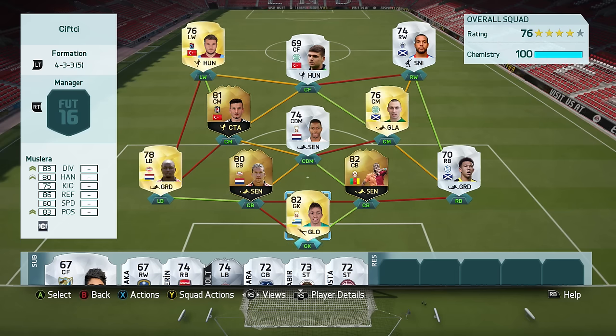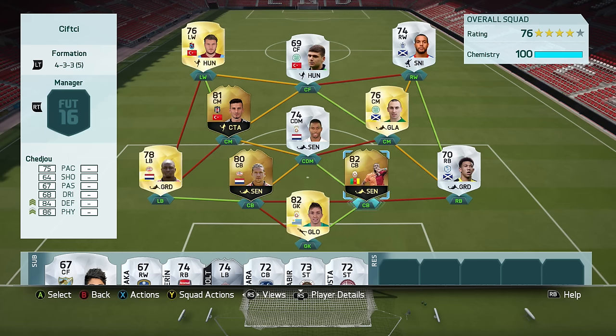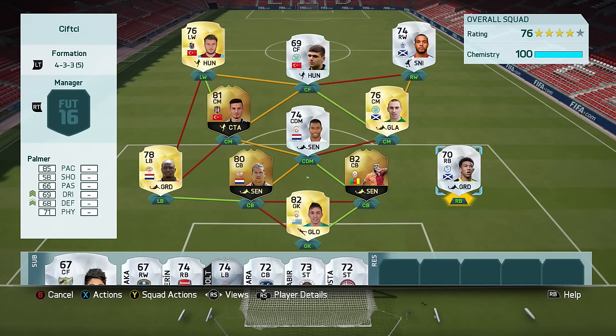We're going to be moving on to the squad, which is in the false nine formation. I was thinking of making a squad around the TOTY version of Sifji, but unfortunately it's not released yet, which is a bit of a shame since it would have been easier to link him up with. I also wanted to get Botaka in this team but was unable to make a really good squad around both Sifji and Botaka, so I decided not to use him in the end.